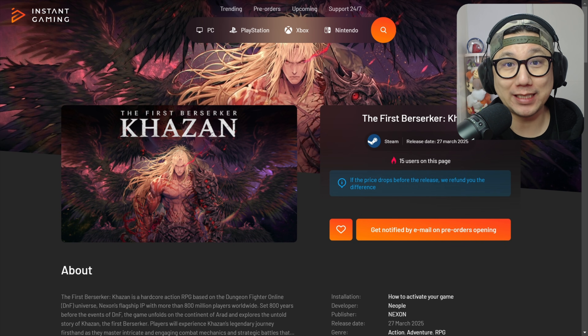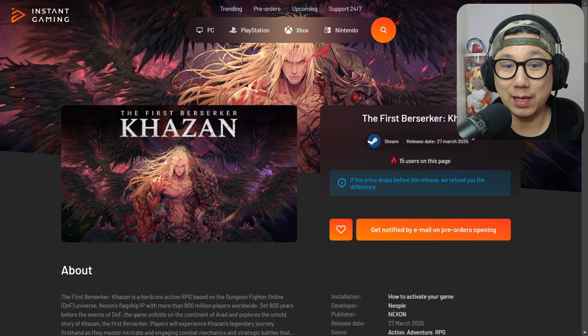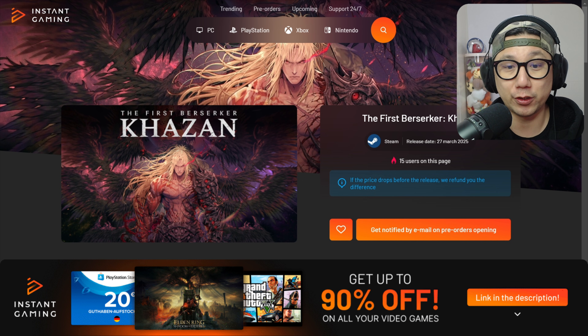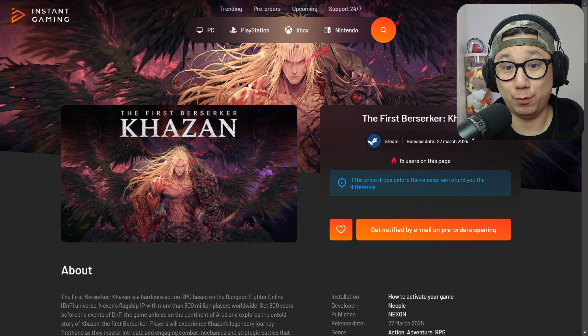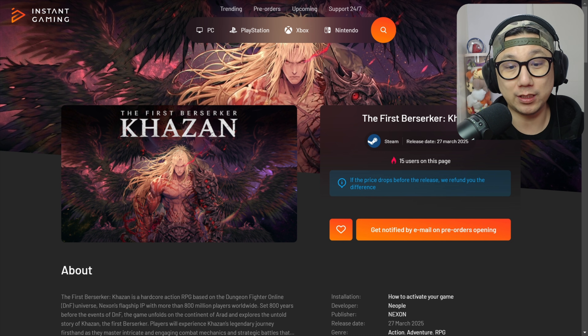Let me interrupt for a minute — this might save you some money. If you're interested in The First Berserker: Khazan, before you purchase or pre-order it, make sure you go to instantgaming.com. They're the sponsor of today's video. They sell games at cheap prices because they buy directly from game developers, cutting out the middleman. The game isn't on their page right now but check back. Compare prices before purchasing — it's normally way cheaper than Steam. I'll leave a link in the description; use my link. I'm an official partner so I get a small kickback, but at no additional cost to you.